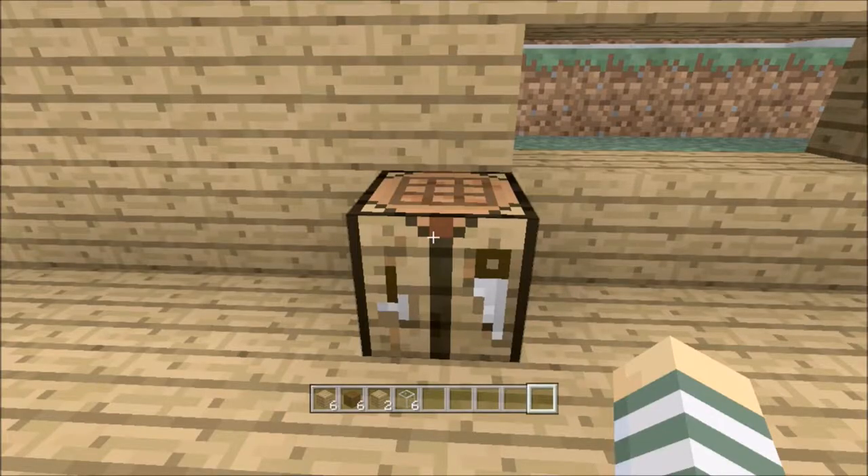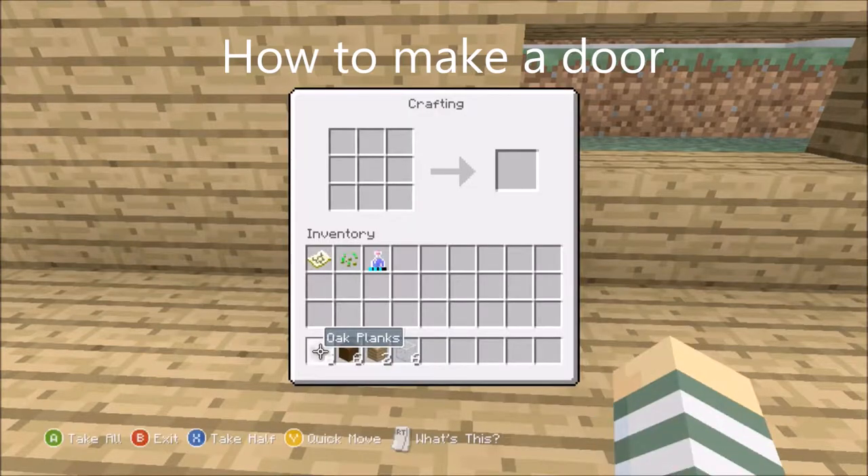To make a great house you need the basics like walls, floor, roof and doors and windows. Pressure plates are like a little Minecraft high tech.